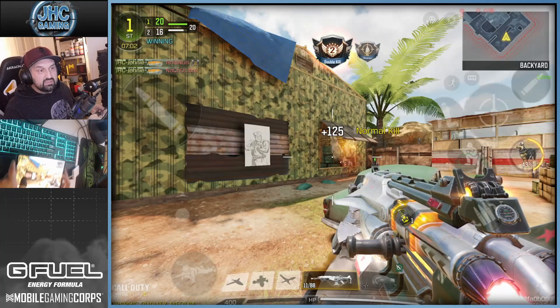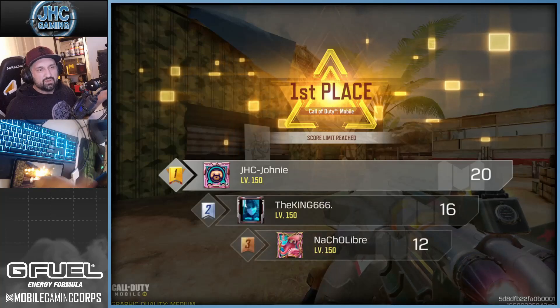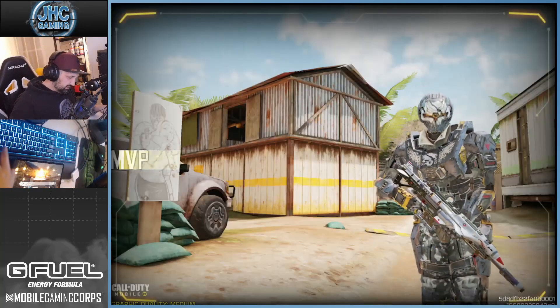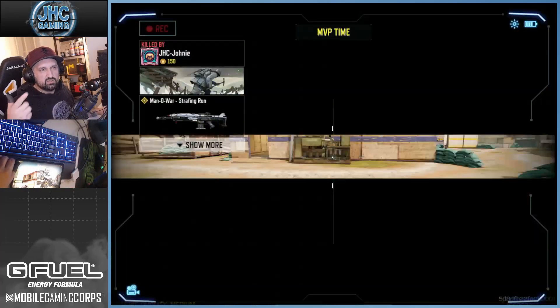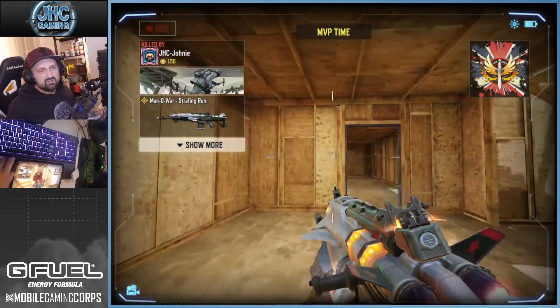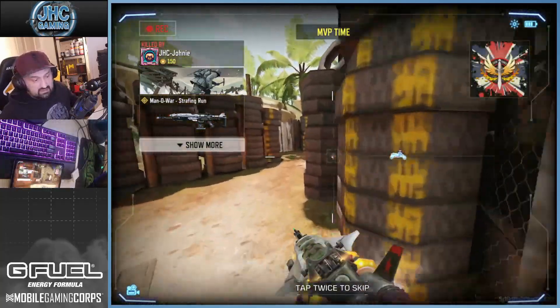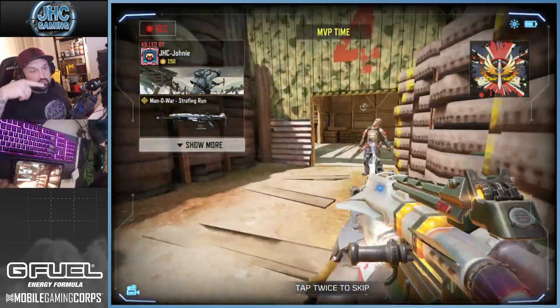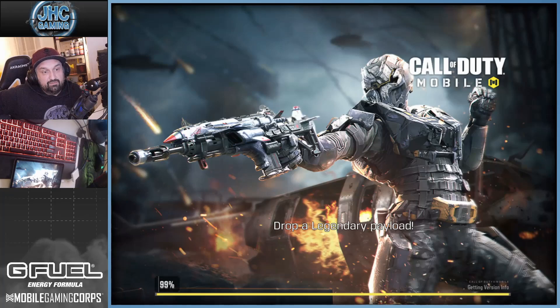I didn't really mess around with the gunsmith — I just changed the perk for a laser. It had a perk equipped, but legendaries come with five attachments. I switched — I think it was Melee Master — and replaced it with the tactical laser. Anyway, you can see the cool price fighters, the very cool custom red dot iron sight, and the kill effect.